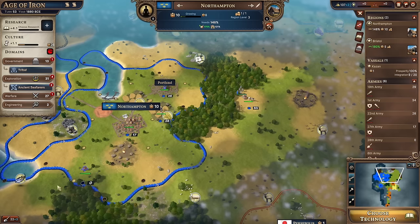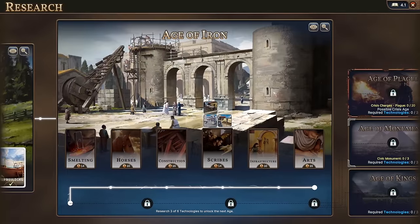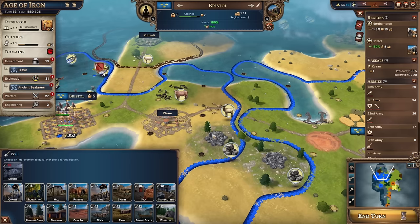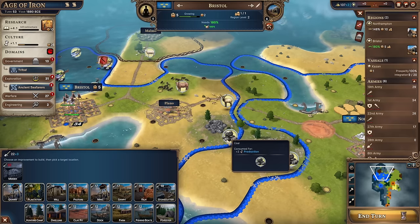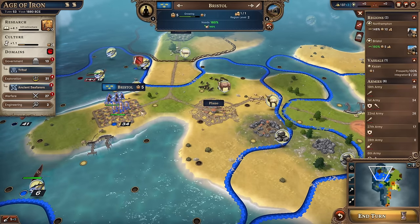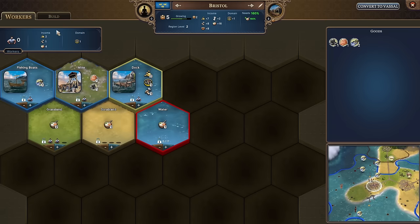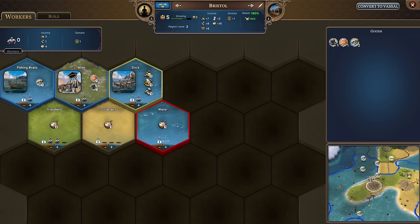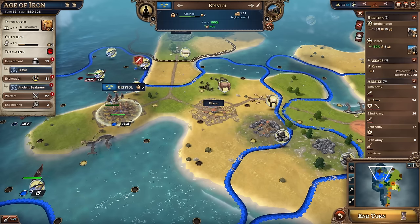First things first, let's go and get a mine set up on that hill to give us lovely coal. Bristol is working the mine - looking at the screen, they're mining copper as well as coal, which is absolutely wonderful. So we're getting copper and coal from it, which is just magnificent. Eventually we could build a smelter to turn the copper into ingots, and then get a blacksmith to turn the ingots into something useful - or sell it on for money.